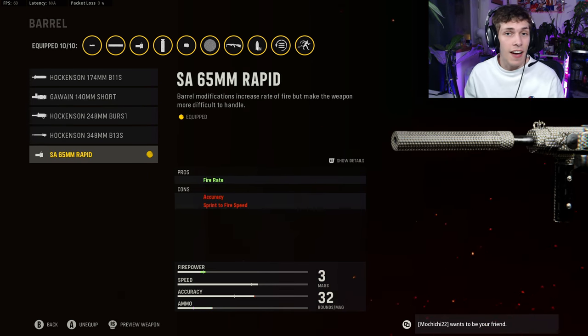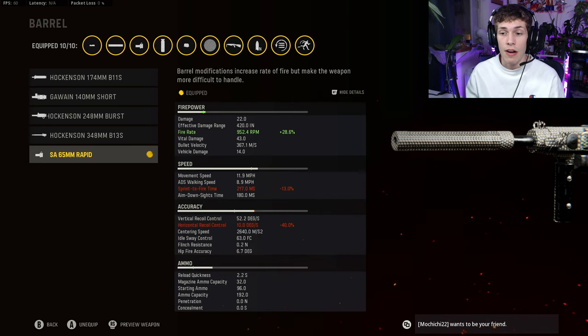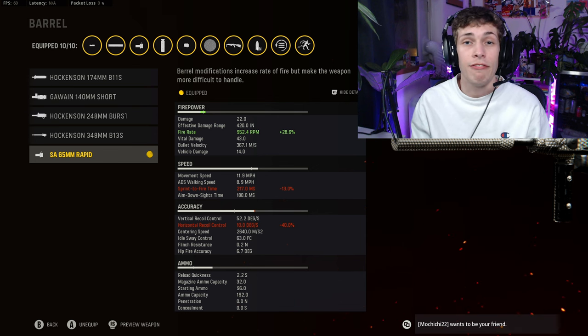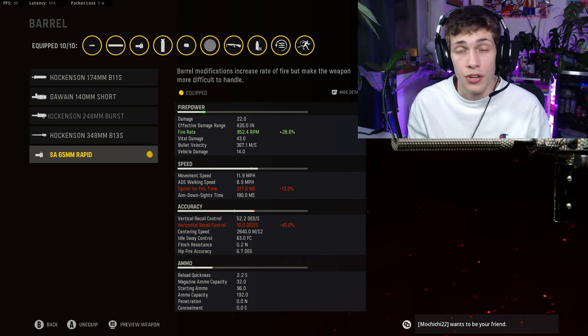For the barrel, make sure you do the SA 65mm Rapid. This is going to increase the fire rate by 28.6%, making this thing absolutely insane. You are going to evaporate enemies — this is what makes the Sten feel very good.